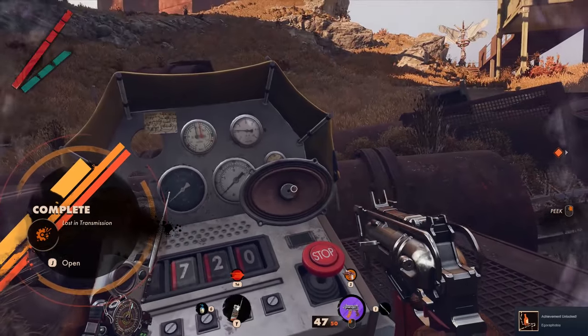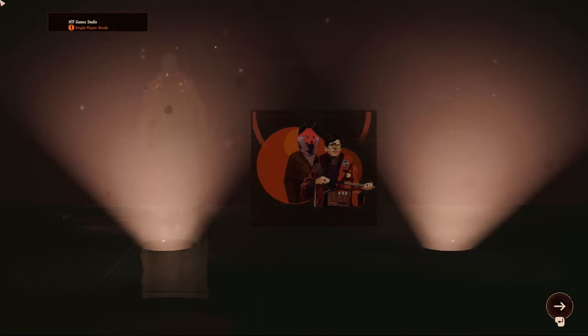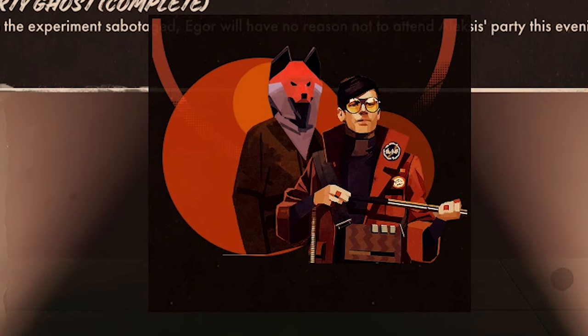Then press the stop button, which will result in the failing of the Egor experiment. This is part of the story required to send Egor to the Alexis party during the evening in the Updham.